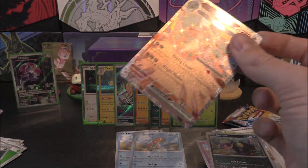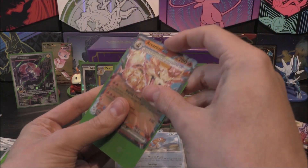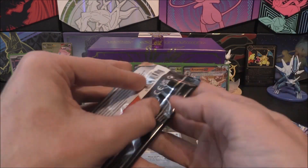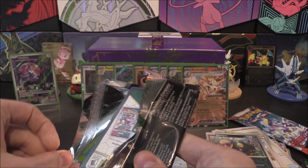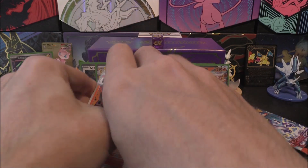Can we get a Fire energy? Yes, we can - there we go, nice. We've got a little bonus pointer there - there are no points, don't worry, it's all good. So we've got the EX there. Interesting - because it's a Tera Lightning Arcanine EX. I'll see myself out, no worries.